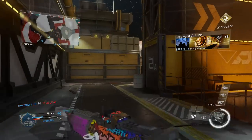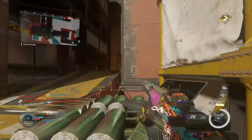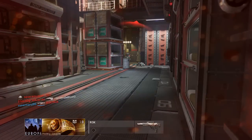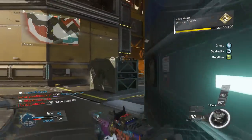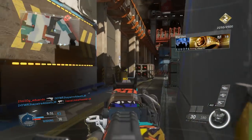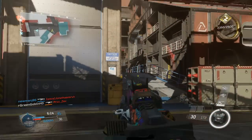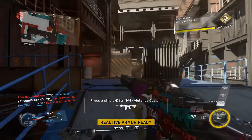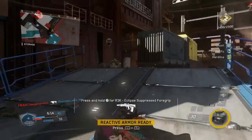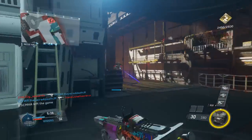As for the class setup I run with the NV4 Flatline, it's not much different from a normal NV4 variant. The most important thing is to run the silencer at all times to take advantage of that infinite damage range. The class I use includes an ELO sight (optional), quick draw, stock, and silencer. First perk: Ghost and Dexterity. Second perk: Hardline. I run the Merc combat rig with the Maneuver arms ability for a huge ammo supply and stock.